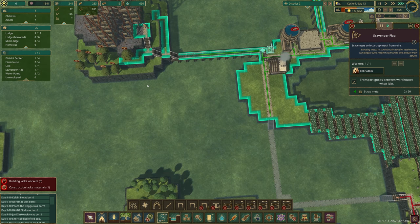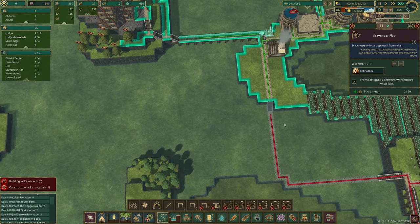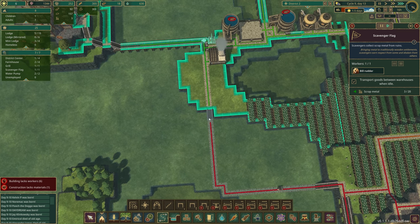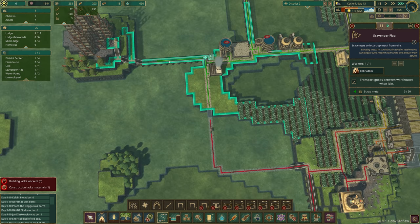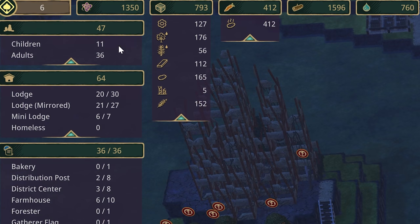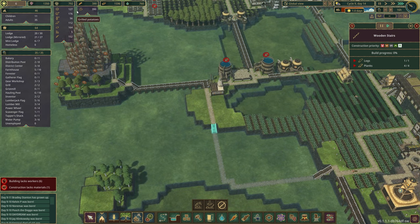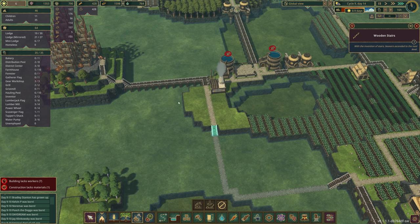Once this staircase is built I think the path connection will be fine and I can adjust the scavenger flag position. There are so many children right now — we've got to keep a close eye on our water and food. The problem is you just can't feed them all. We've got our staircase built.